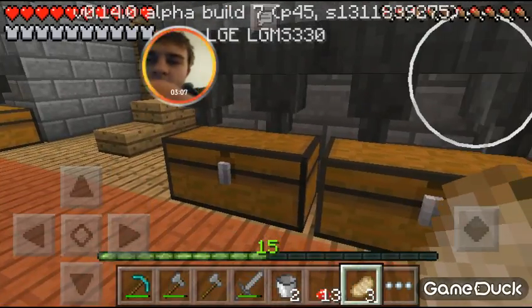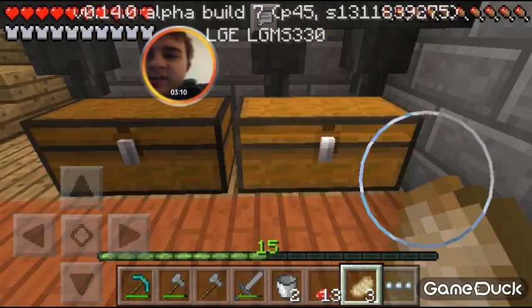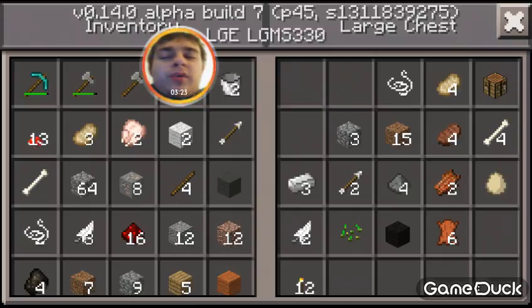So these things right here, we call them hoppers — item hoppers. What they basically do is act like a transferring object. You can put them above a chest and boom, items fall into the chest. Now when the chest is filled up, the items will stay in the hopper until you take something out of the chest, which will refill it — and it'll look awesome, I guarantee that.